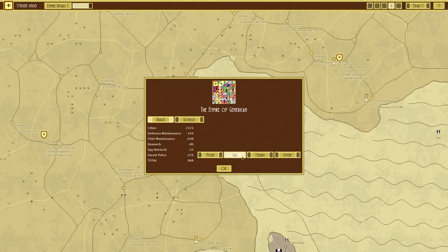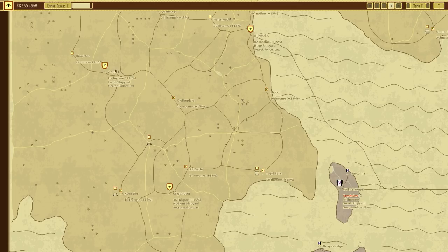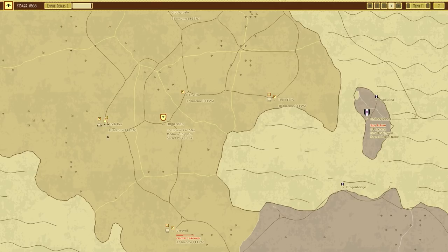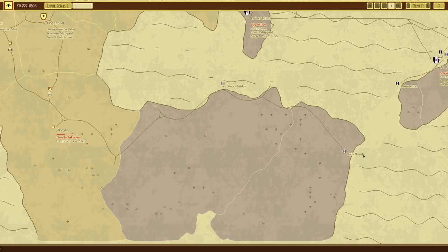We're currently on lax for the secret police. Medium setting will actually give us a lot less money - we're currently getting 868 generic units of currency and putting it up would pretty much half that. I'm looking around for shipyards - large, huge, large, medium, small. I think it's going to be pretty much this shipyard where we have to start building some of the bigger things.